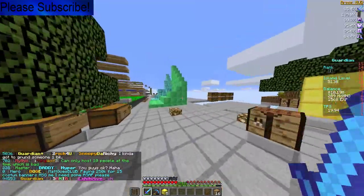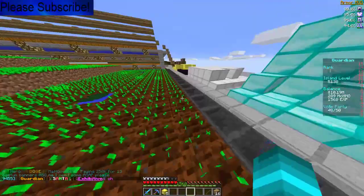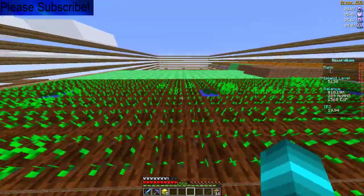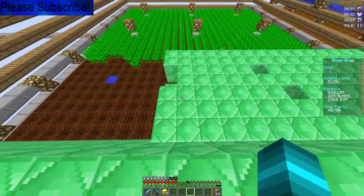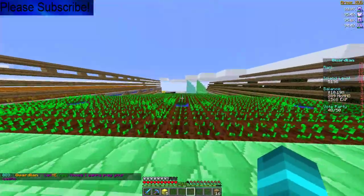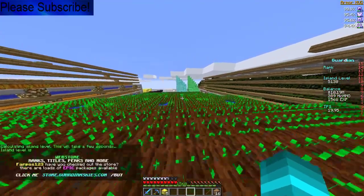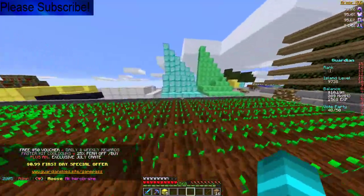We're also gonna grab some sticks because we're gonna enchant a bunch of axes and pickaxes. Once the ore gen comes I'm gonna be saving more money. You can see emeralds and blues got up. I'm trying to make an auto generator right now — that green stuff you're seeing is all emerald blocks. I'll just manually replace all of this. That's why my island level was so high. Let's refresh it — nine thousand seven hundred and thirty eight island level, let's go!